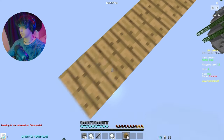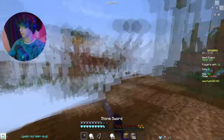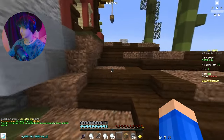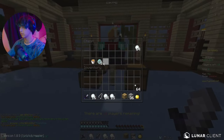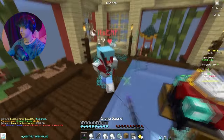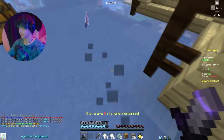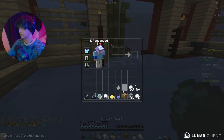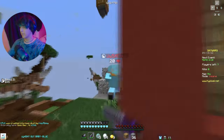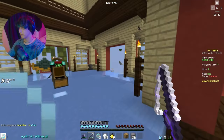No one else is here yet except that one person. I just took all the stuff so they can't get it. I don't really outgear them, but they dropped the rod — I'm going to take that so they can't have it anymore. There's a person behind me — they outgear me a lot, but I have a Knockback 3 fishing rod, so I can just use that. And I can get strength and kill this other person that's coming up.